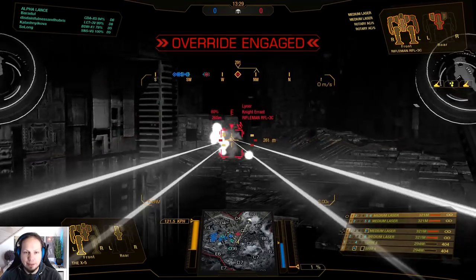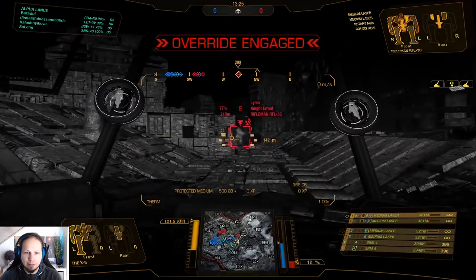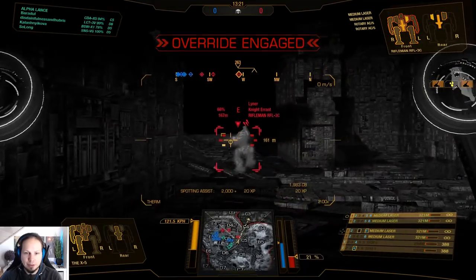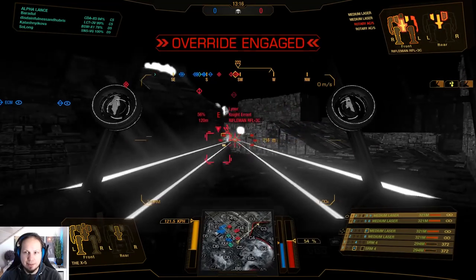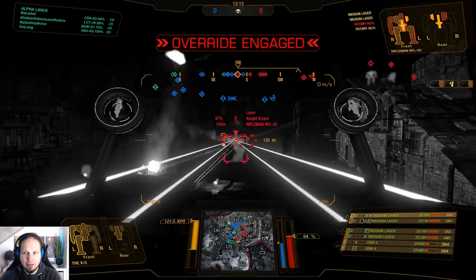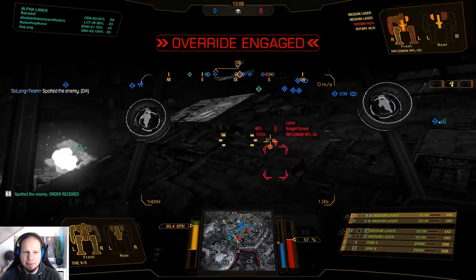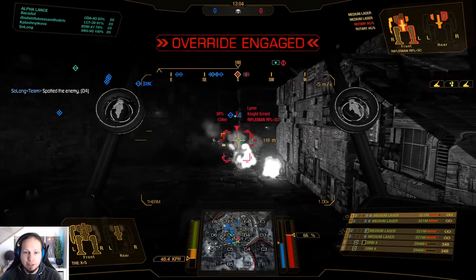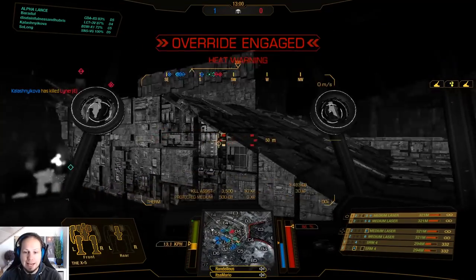It's a 3C Rifleman — that's okay, we can go for him. We get some damage in and we can try to disarm him at the very least. I think his arm is already critted. I'm a little hot. Now the Locust is coming in — great distraction, that is super good. I'm going to make sure to follow up on such an opportunity. Nice job — we got a Rifleman down.